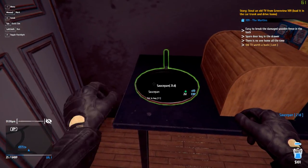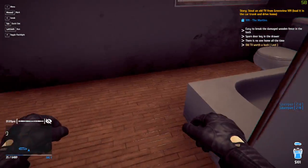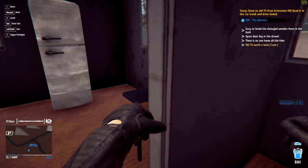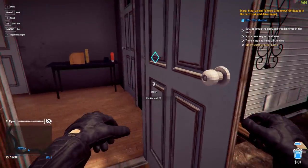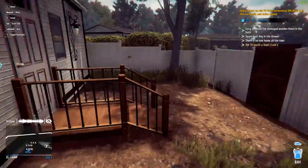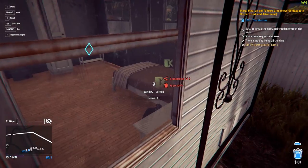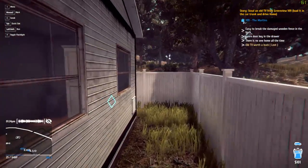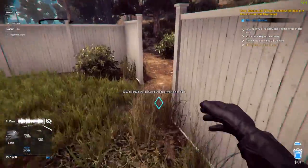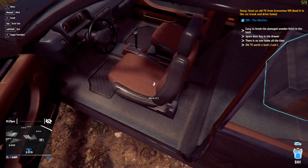Seeing as there's nothing else in here, we're just going to go ahead and steal everything that we can and take it to the pawn shop in a second. I believe that's everything. Let's be polite and close the doors after we've robbed them, yeah? Let's head around the back — head out the back fence, get the boot closed, and get out of here.